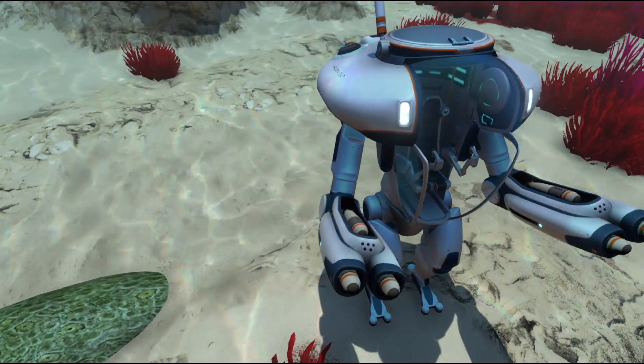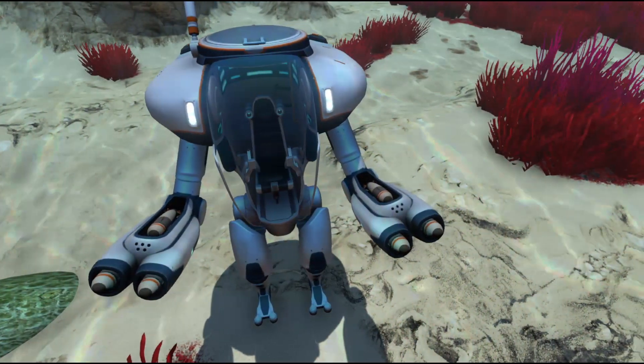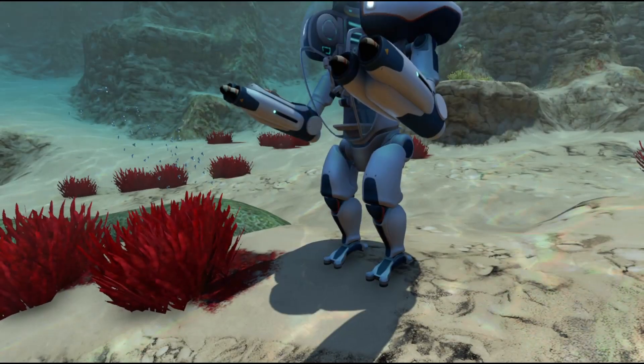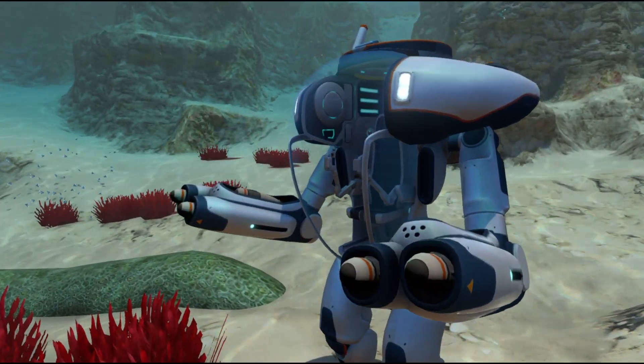In order to get the blueprint, you need to scan two Torpedo Arm Fragments. There are four different wrecks where you can find the fragments. Take note that they are below 200 meters, so if you plan on using your Seamoth, make sure it's outfitted with the appropriate depth module.